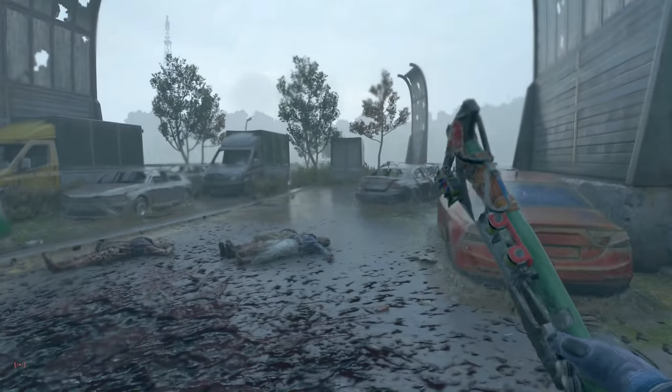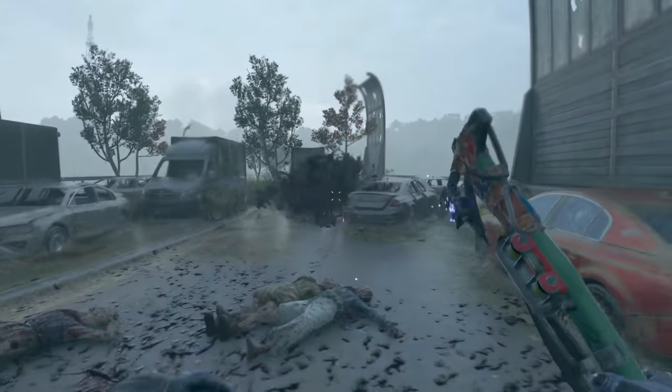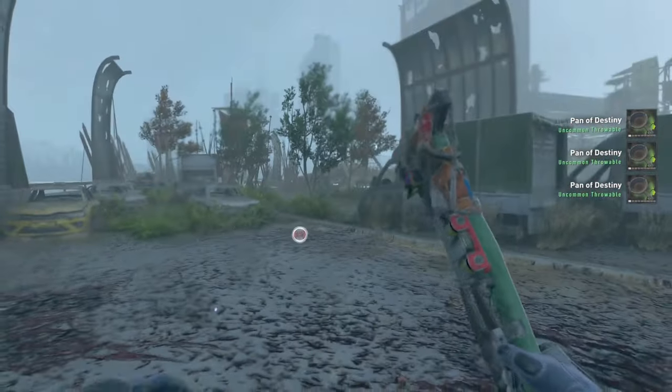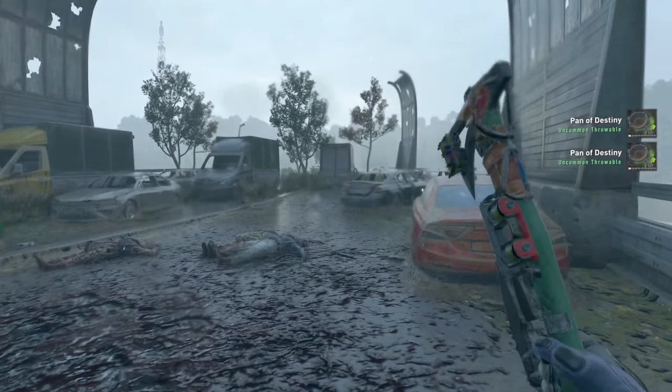Drowners and Suiciders are seriously some of the most annoying enemies in the game. I find myself running around the city and always getting blown up by these guys, attracting a lot of unwanted attention. One of the best counters I've found is the Pan of Destiny — all it takes is one hit and it'll explode them.